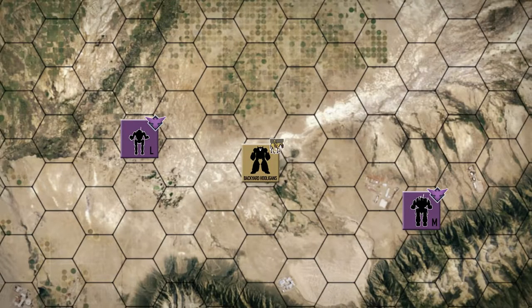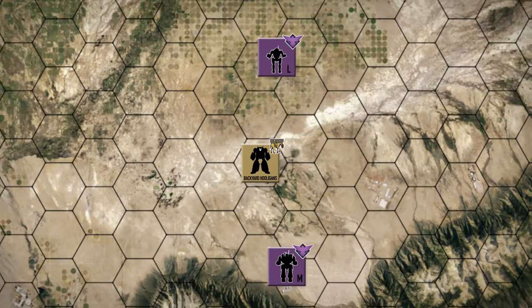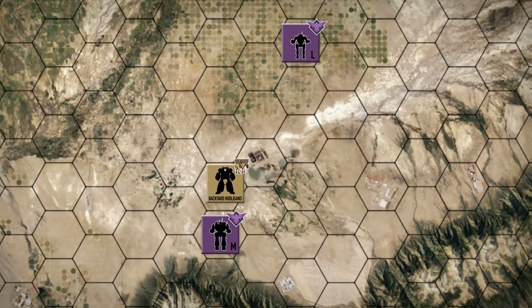Hey everybody, welcome back to the channel and another episode of the Battle for Astrakazi. The Hooligans have returned to their main base through the Merrick forces. Merrick units have been warned several times not to approach our base, but the warnings seem to be falling on deaf ears. As a Merrick unit once again approaches the base, the Hooligans move out to engage it.